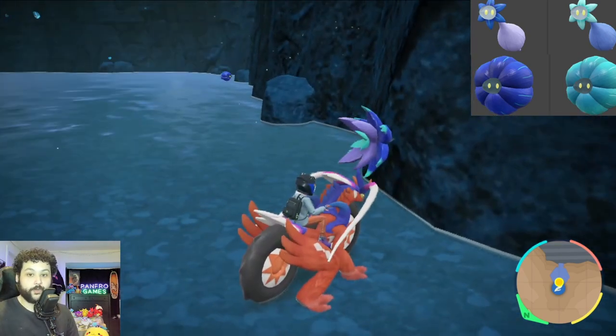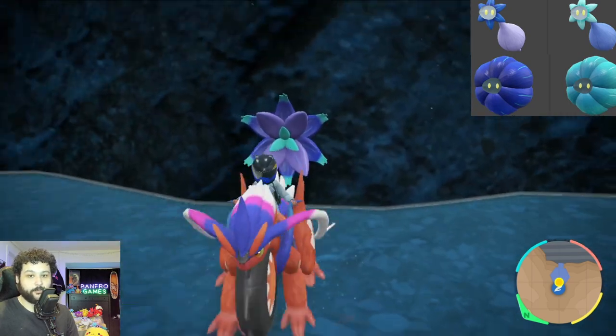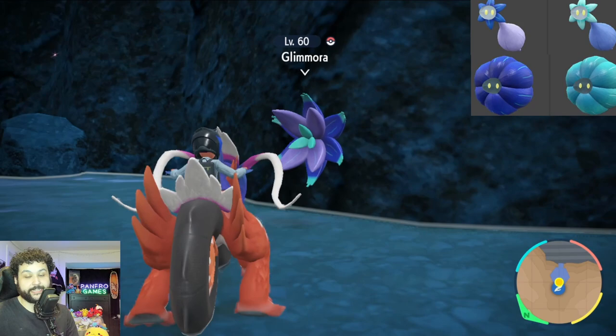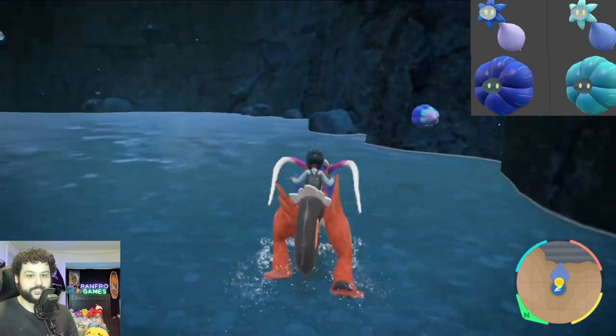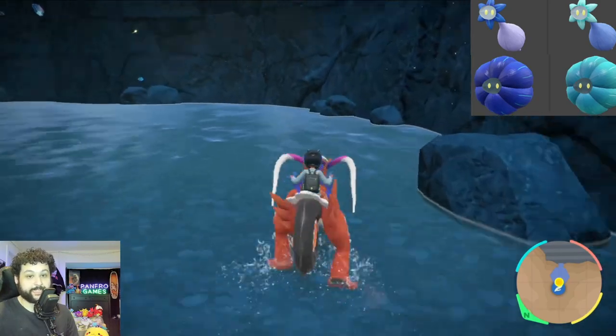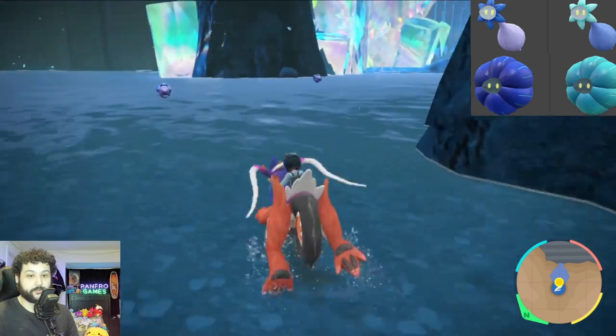Keep in mind Glamora can spawn on the walls too, and when they spawn on the walls you can walk into them — you can't directly target them, but they can be shiny. So make sure you pay attention to the walls; if you see one that's all that teal blue color, you'll be able to encounter it and get your shiny.